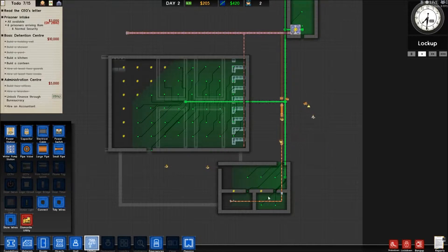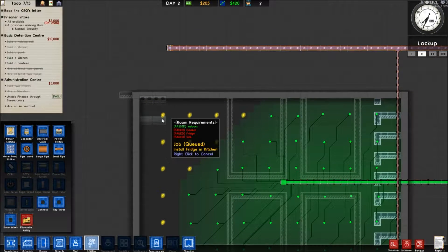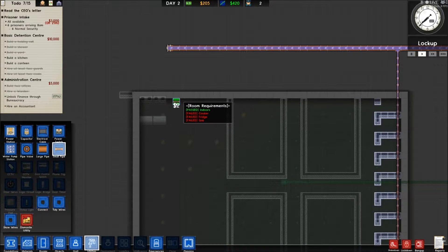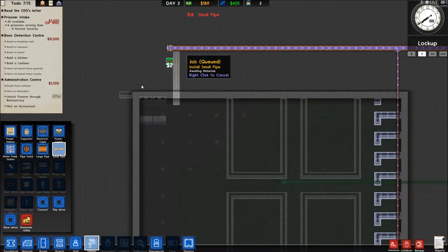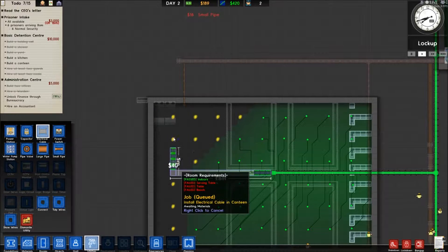This should give us the pressure we need to run these too. We're actually going to need water in the sink at the very least - the sink is there. We're going to need electrical power up here as well.